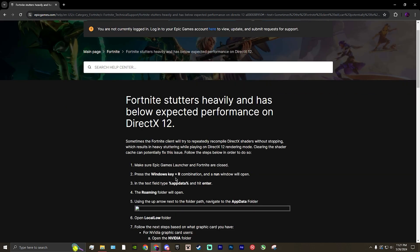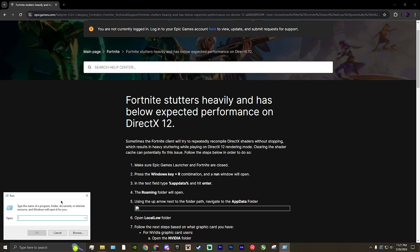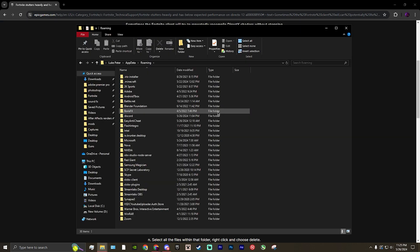The first thing you're going to want to do is press Windows+R to open the Run window and type in %appdata% just like this. After you hit enter it should bring you to this Roaming folder right here.